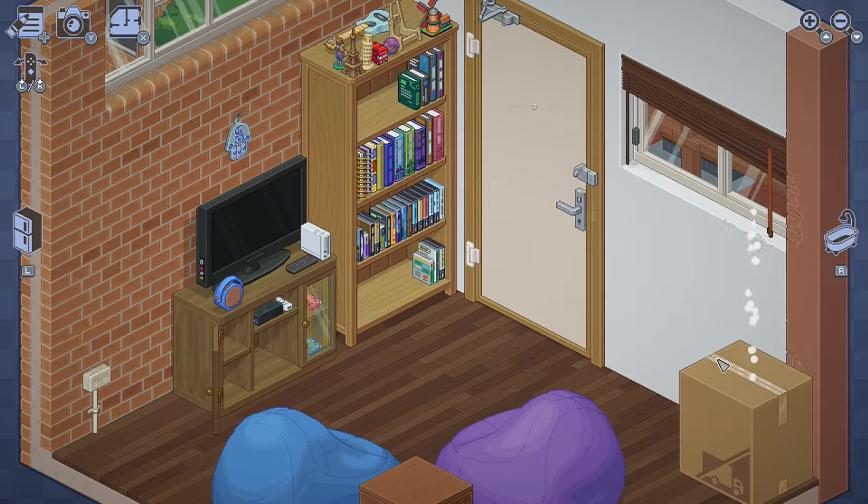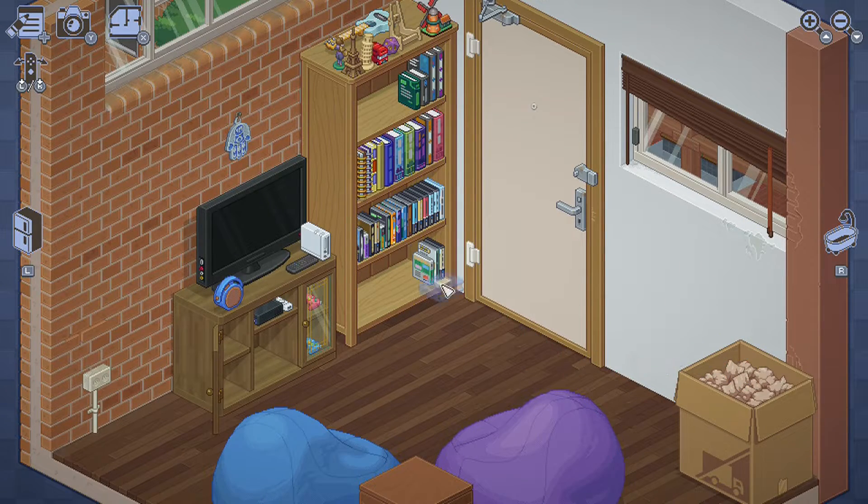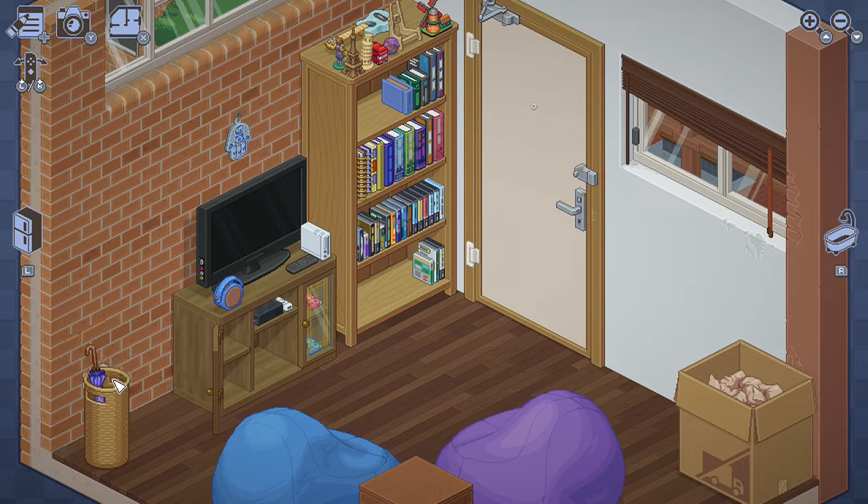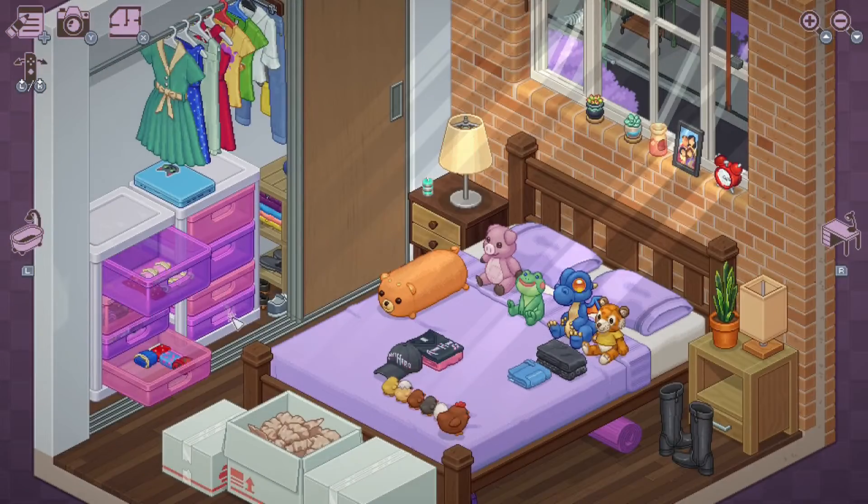Unpacking is currently $19.99 and available on the Nintendo Switch eShop, PSN store, and PC — so if you want to get it on Steam, and I'm assuming it's on the Epic Store as well, you can get it there. I do think $19.99 is a pretty big asking price for this game mentally, but it is really fun. While it's short, if you want a nice cozy game to play just to relax, or to experience something really different from normal games, I really do recommend Unpacking.